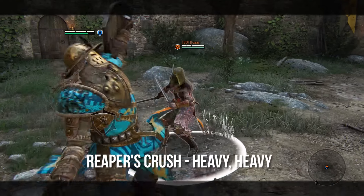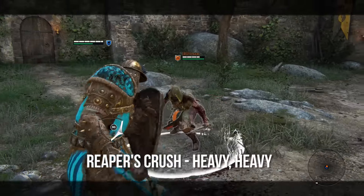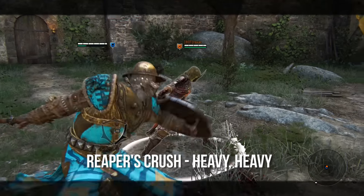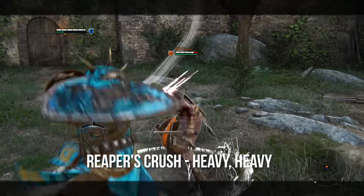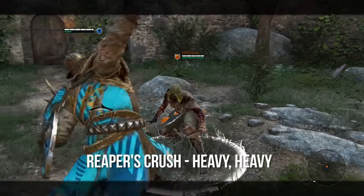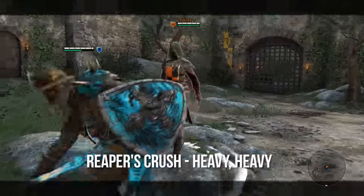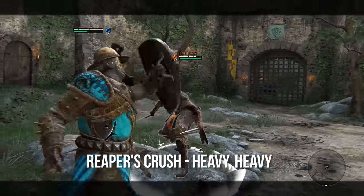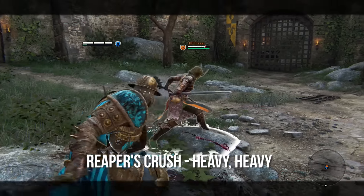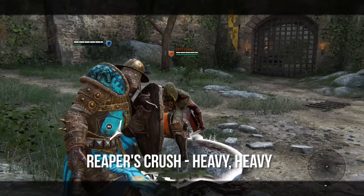Reaper's Crush is heavy, heavy. This is obviously a slower move because we've got two heavies back to back. I would really only use this if your opponent is out of stamina; otherwise, unless they're a beginner, they'll probably block, parry, or dodge it. But if your opponent is out of stamina or you've guard broken, you can go into this heavy and then follow up with another heavy in another direction. Reaper's Crush is going to deal a lot of damage, but it has quite a startup time and people are usually prepared for those heavies.